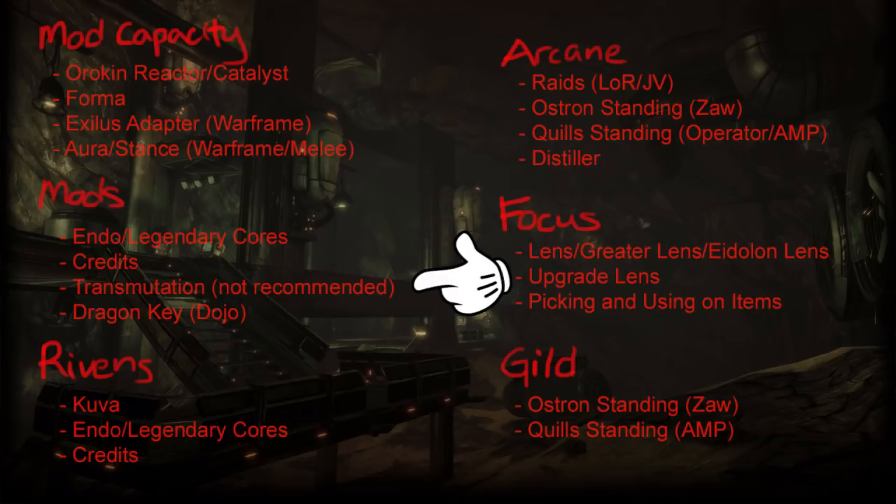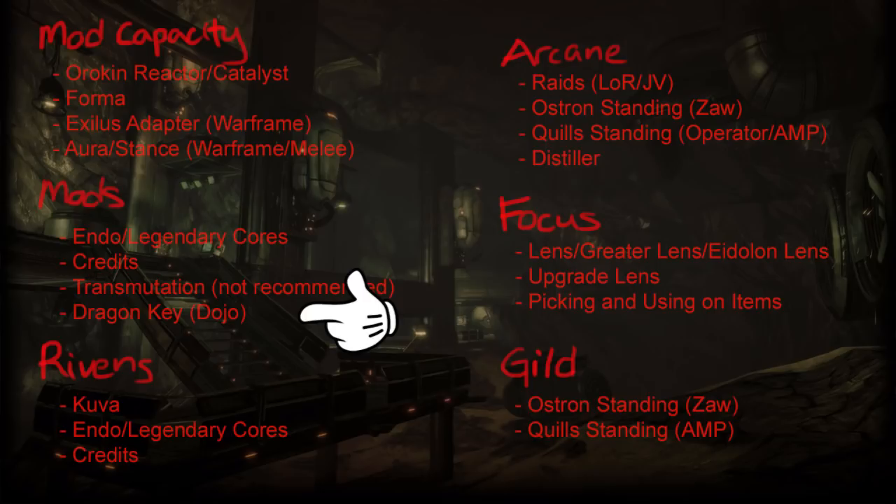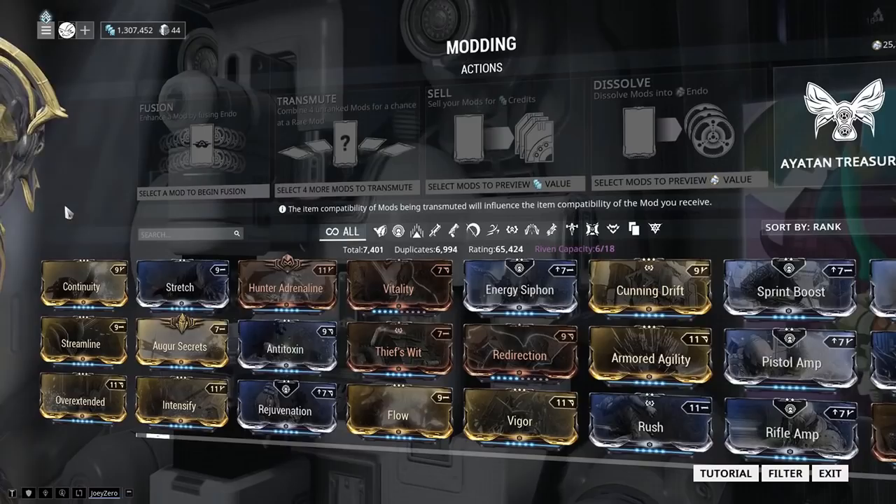For some slightly special mods like Corrupted Mods and Dual Stat mods, you'll need to craft Dragon Keys to unlock vaults in Derelict maps, do Nightmare missions, Lua trials, and hunt for specific mini-boss type enemies.